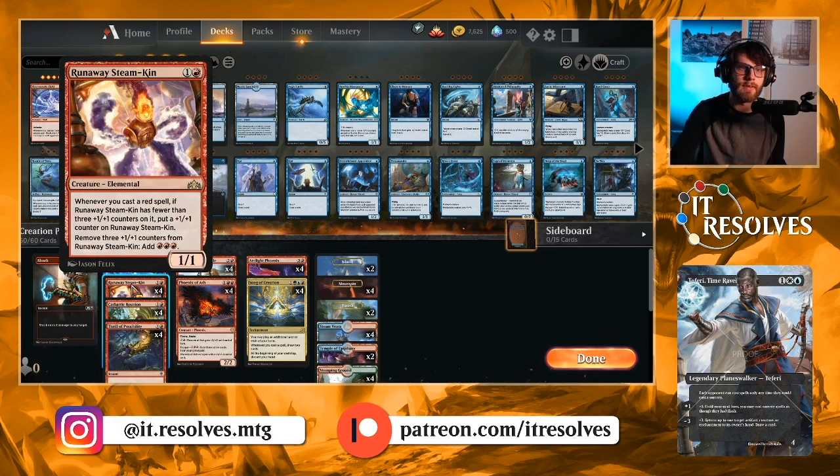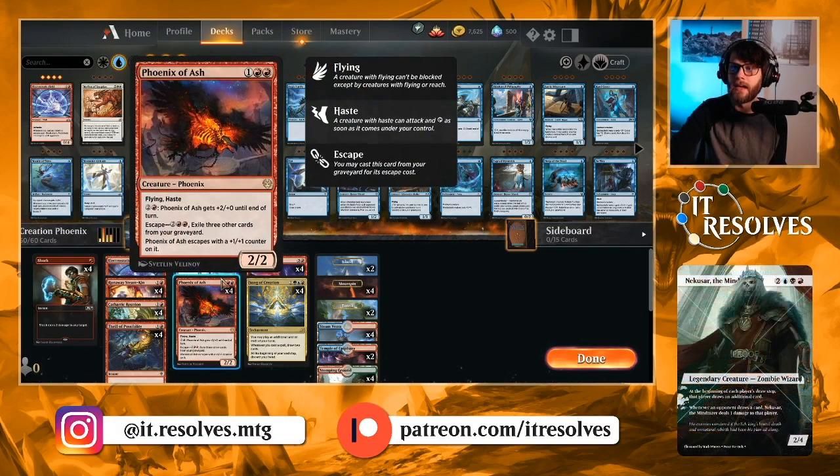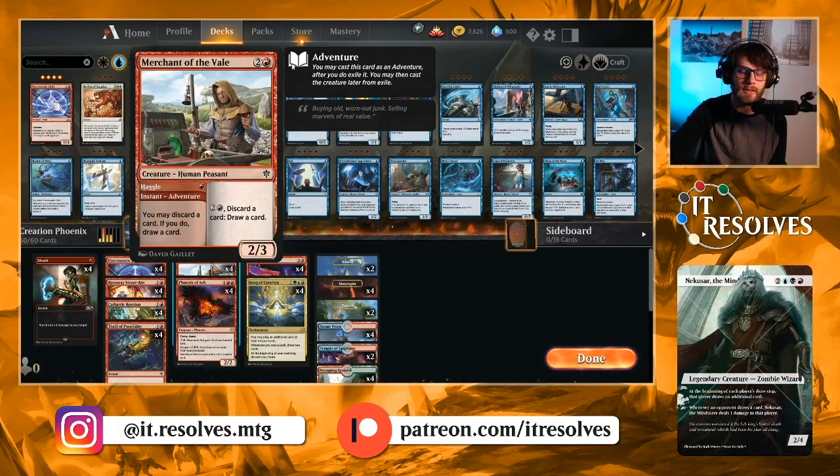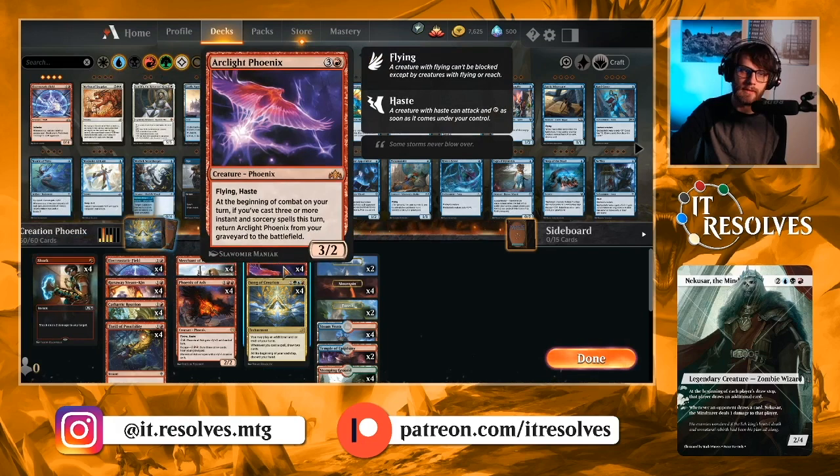Runaway Steamkin is a really good card in this deck solely because it's going to be accumulating counters very quickly. That gives us a lot of extra mana to either pump up our Phoenix of Ash, draw and discard a card, or just continue playing spells to get Arclight Phoenix back.